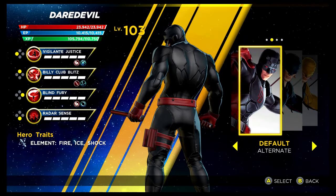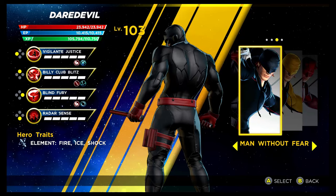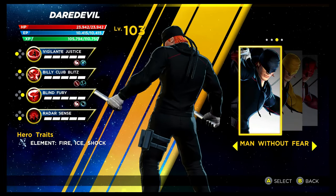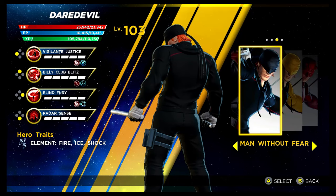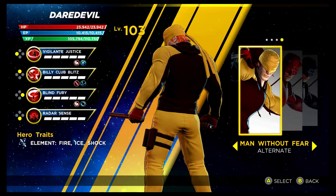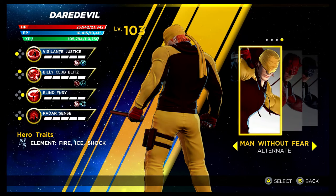Daredevil is the next character. The recolouring is unlocked via the Story Mode on Superior difficulty. We have Man Without Fear next — when I did the Beginner's Guide for Daredevil, this was the costume I was looking to get, and we did get it. It's unlocked via the Shield Depot. Then we have Man Without Fear in the original mustard and red colouring from the comics. This actually looks really nice as well.